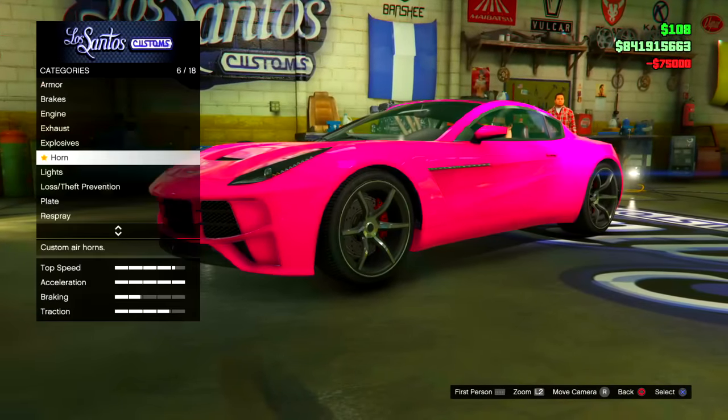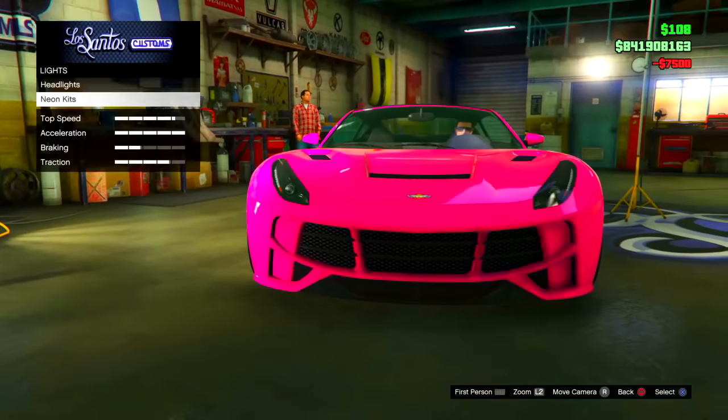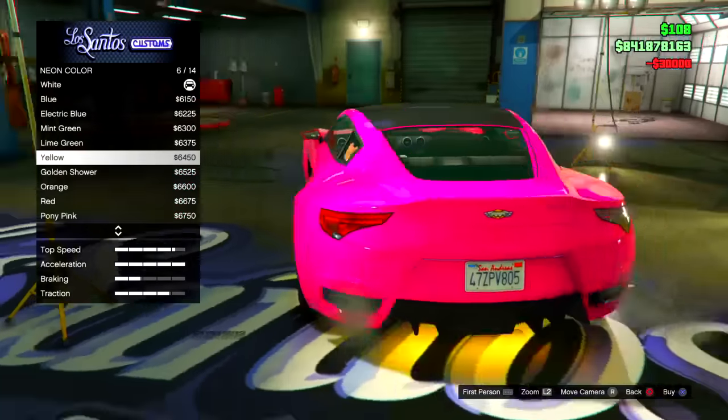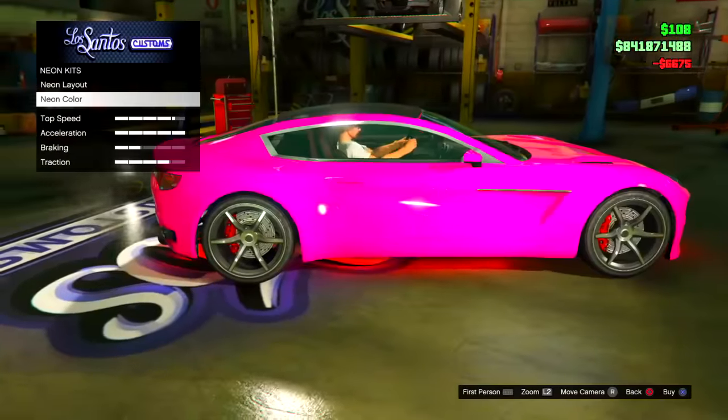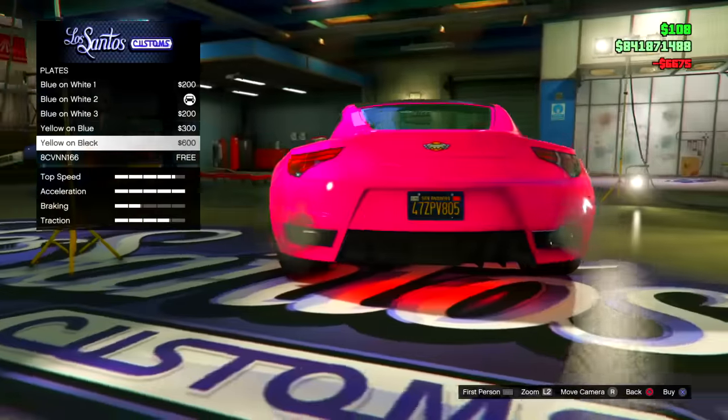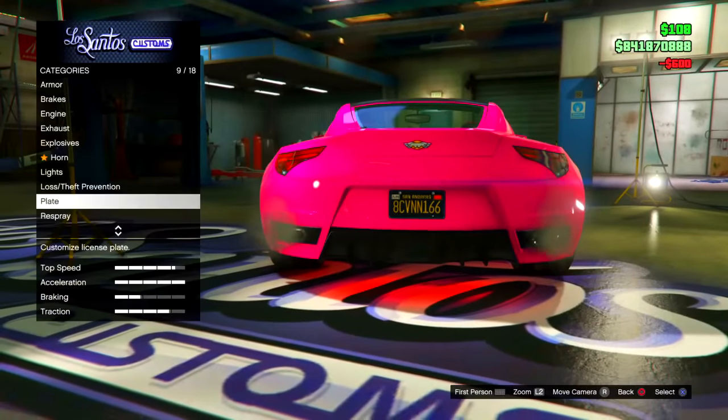So I will be putting on all the best features on this car for you guys, so you guys can go ahead and get an idea of what the car will be looking like when it is finished overall. So I'm going to have the neon kits, as well as red as a neon underglow, and xenon lights as well.